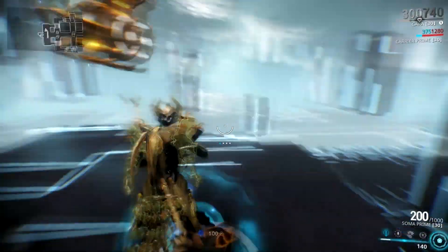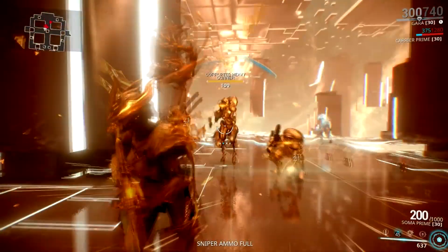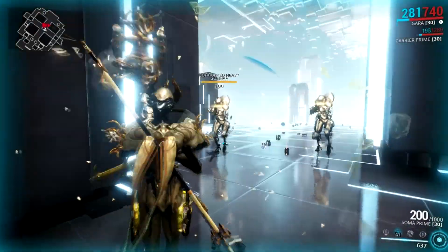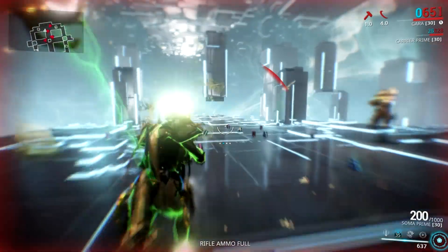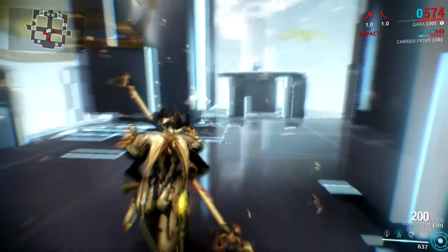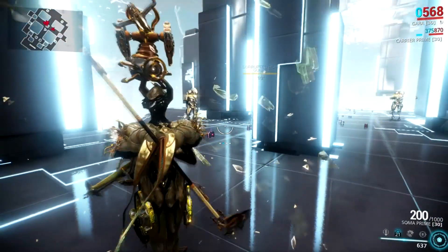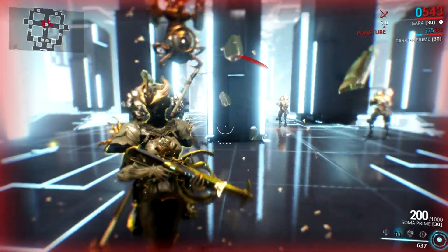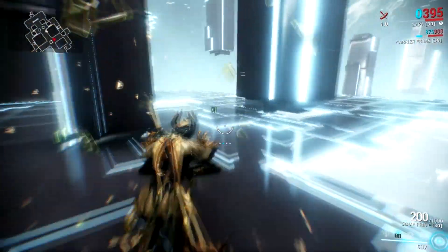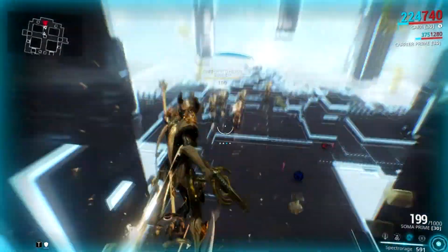Now let's talk about her second ability. It's called Splinter Storm, and it's basically Gara's survivability skill as it gives her 90% damage reduction. That damage reduction is applied on your overshield, shield, and health. It can also be cast on allies and other targets like excavators, Eidolon lures, companions, Warframes, and many more. This ability also deals damage and will constantly push away enemies. The true power of this ability, however, lies within its ability to deal insane damage to enemies — I'll talk about that when we discuss ability synergies.